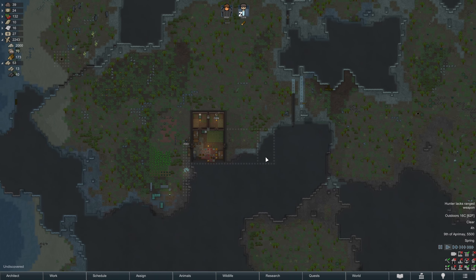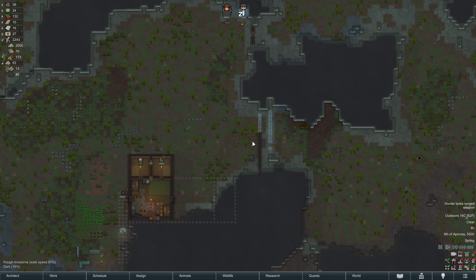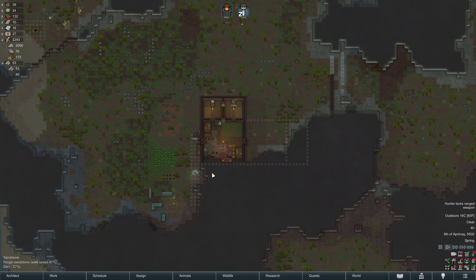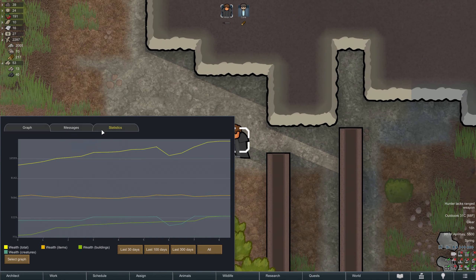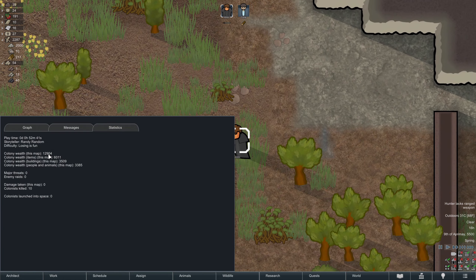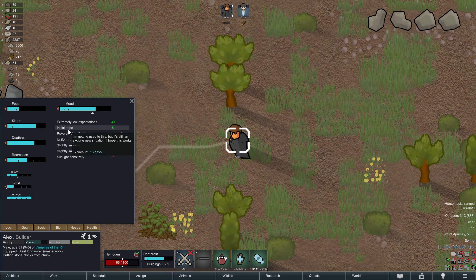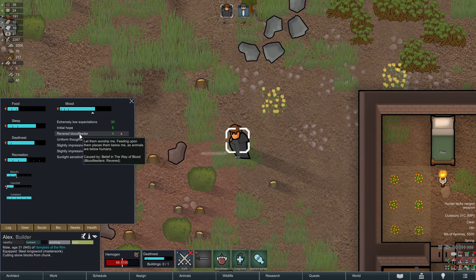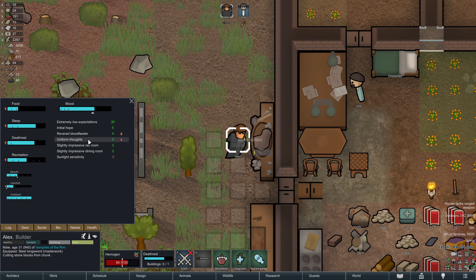Is Randy gonna attack us or what? It's been a while. We almost have our defenses up. Let's check in on how people are feeling. Alex has extremely low expectations because our colony wealth is pretty low — we're at 12,900. He still has initial hope. He's a blood feeder so he gets points for being revered, and we have uniform thought so he likes that too.